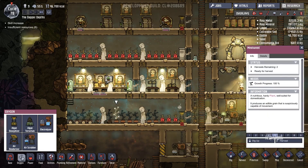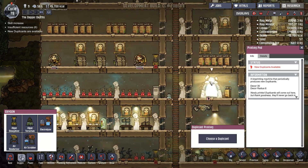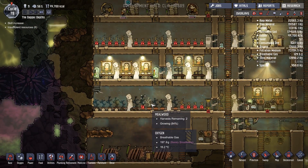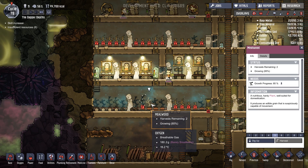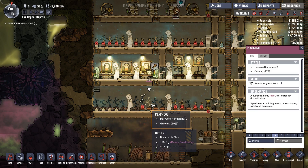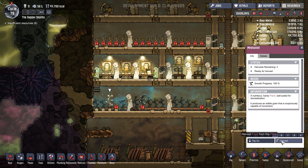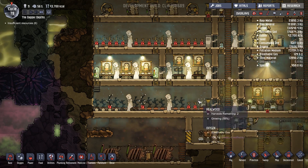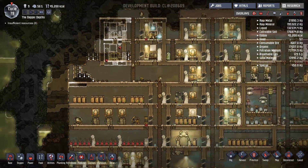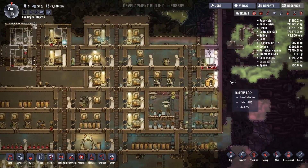We've got an awful lot of food right now, which I'm very happy to see. One thing in the newest patch is that whereas right now every time a mealwood finishes its harvests you get a seed back, you don't get that anymore — you can't just keep growing more seeds. There may be some way of doing that in the future, but right now in the latest patch that is not an option. Which is really quite bad.